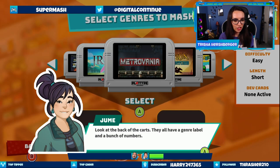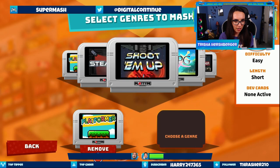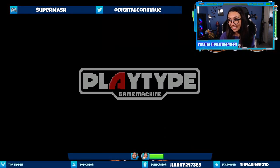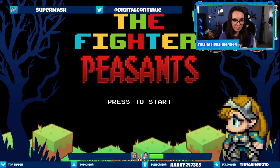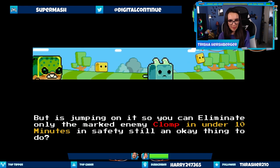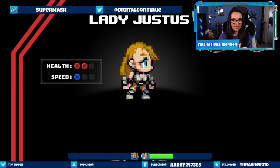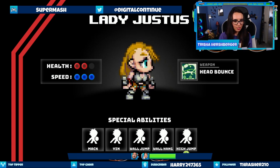Look at the back of the carts — they all have a genre label and a bunch of numbers. What genres should we slot in? Let's do a platformer and JRPG. Select genres to mash. Here we go. The Fighter — Peasants. I like the music already. The way that monster is smiling at you makes it look hungry, but is jumping on it to eliminate the only marked enemy clomp in under 10 minutes still an okay thing to do? Head bounce is the weapon because we mashed it up with a platformer. Special abilities: wall jump, wall hang, and high jump.